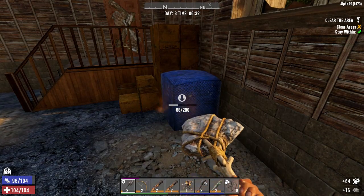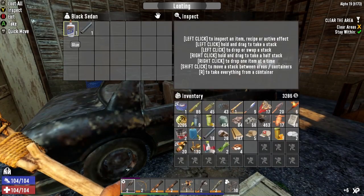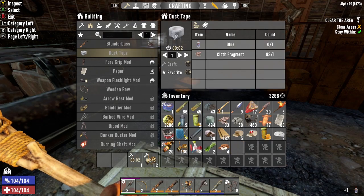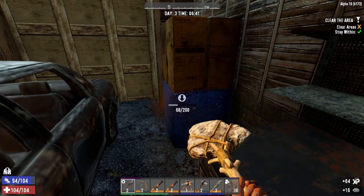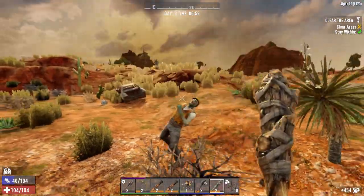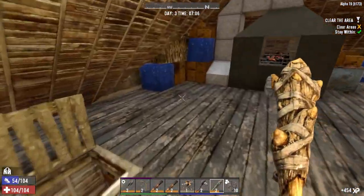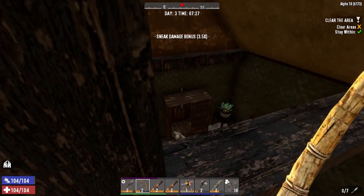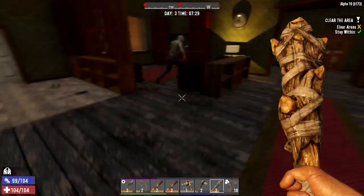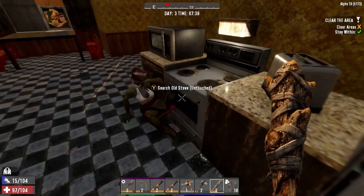If there's something cool I find — like a book in a cabinet — I'll be sure to include it. We'll take that glue and turn it into duct tape right now. There's a dog — sounds like a wolf. Let's get in here and not waste any more time. I don't know what that dog is doing but I've got a bunch of zombies trying to come in.